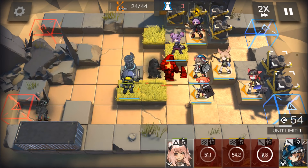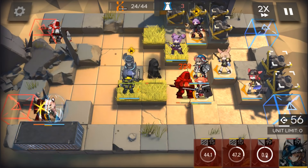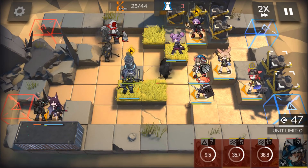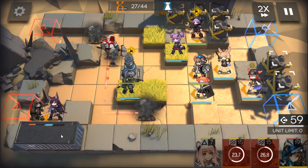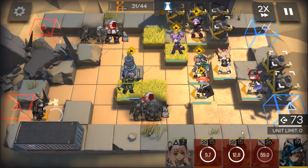Now there we go. If your Melantha isn't ready, you can deploy someone with one block to block that enemy. And when your Melantha is ready, just retreat and deploy Melantha here. If you want, you can keep Melantha here to kill some extra enemies and let her die — don't retreat her.